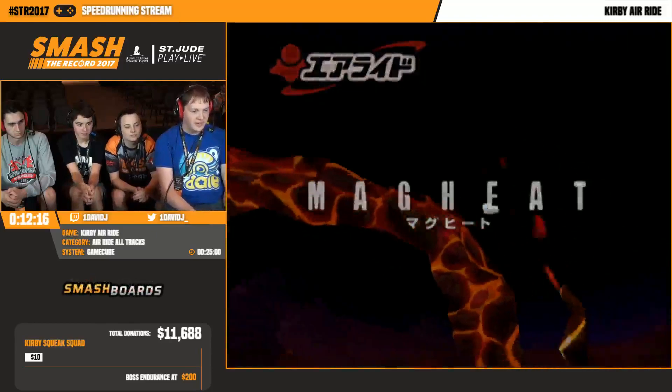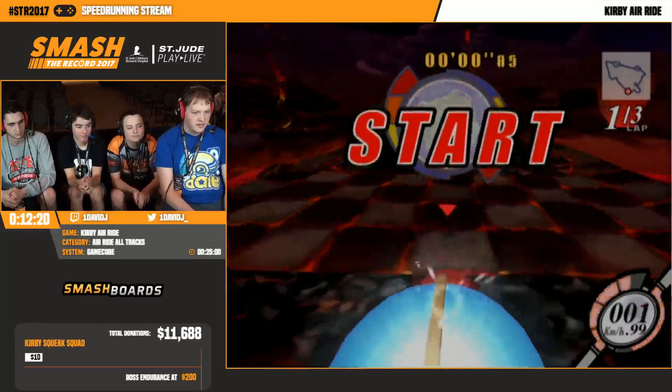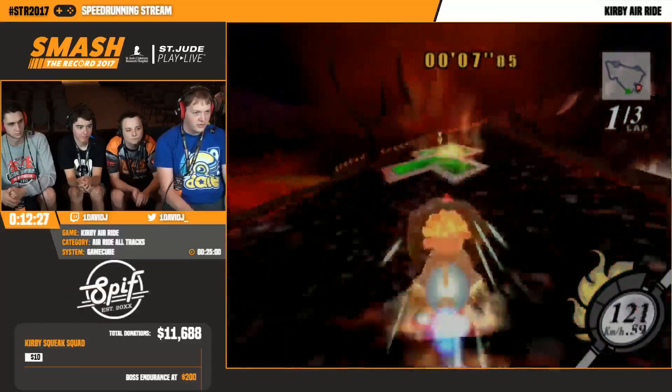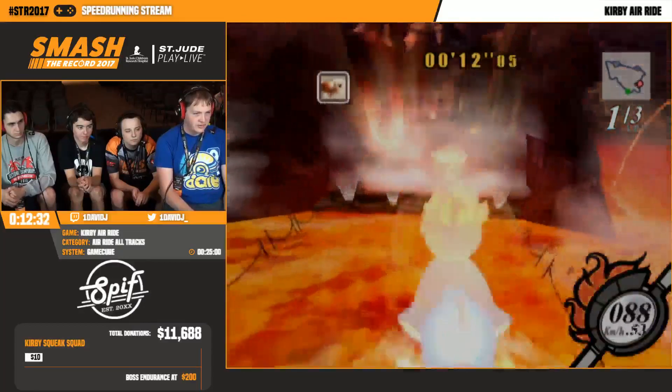So this is Magma Key. The big thing here is at the beginning I hold the boost a little bit longer - if you hold it a little bit longer, the ground changes in some way and you get more speed out of the very first boost. Normally you go like 87, but I got a 117 boost instead. I'm not really sure why that happens, but it only happens on this course.